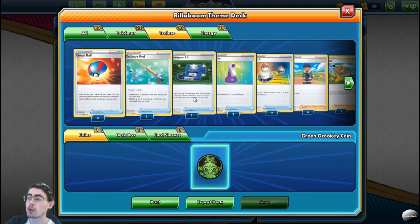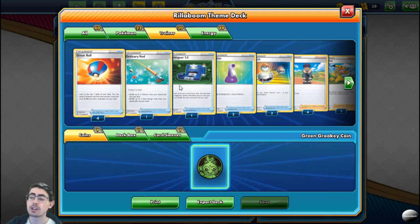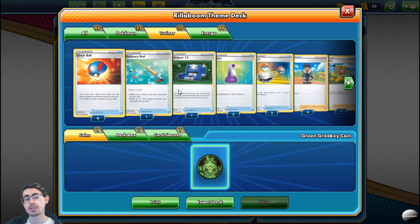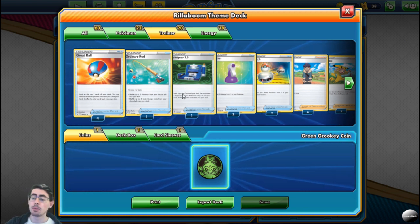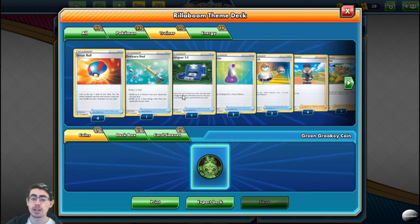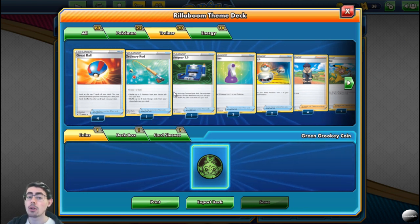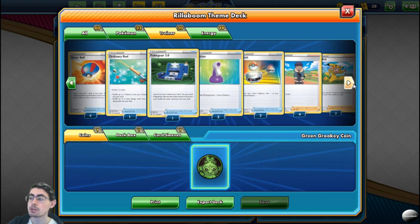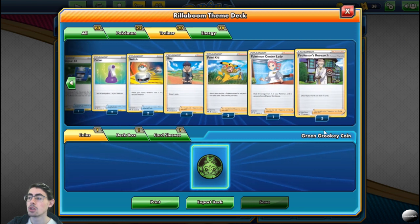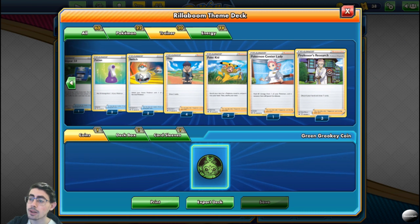Looking at your trainer cards, this deck has a good spread. It's got a lot of good fetch mechanics, which enables you to get your answers out of your deck, and a lot of draw. Especially with the Larchaux family and searching your deck for energy cards with Blessings of Fluff, you can thin out your deck very, very quickly. You need to be aware of how many cards you have left in your deck, especially when running cards like Professor's Research, because you're going to be drawing a lot of cards. So be very, very careful.